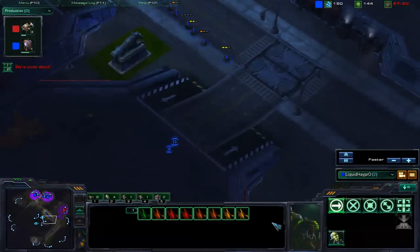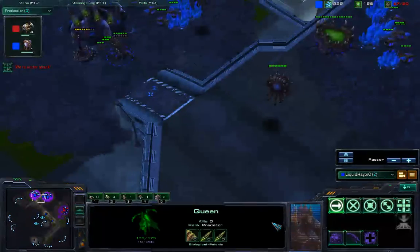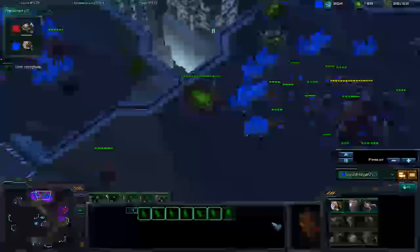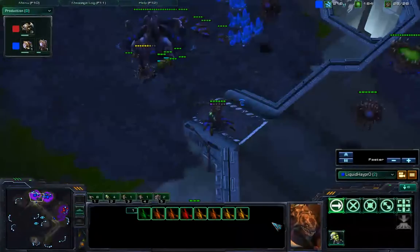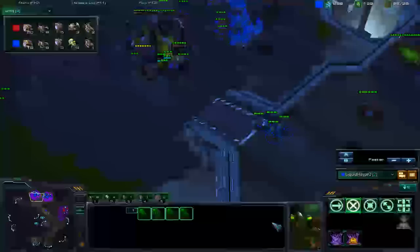HeyPro's showing some aggression of his own. Red has to run or else he'll get blown. He's checking the gold so he doesn't get rolled. He pokes in and sees no expansion is shown. The enemy has a nice queen wall. No baneling bust? That's a good call. Roaches are coming, the tension is numbing. HeyPro has no overlord scouting at all.